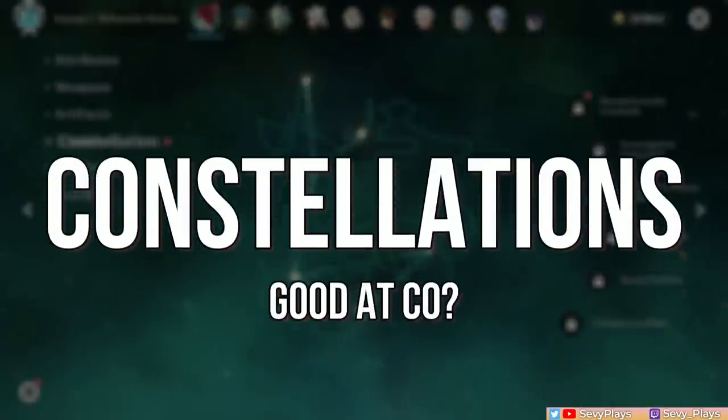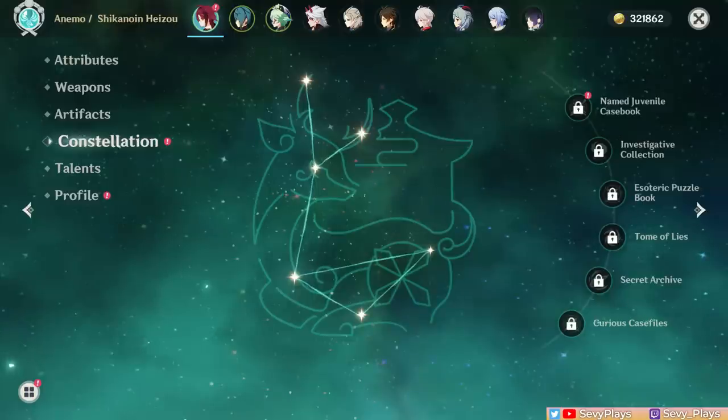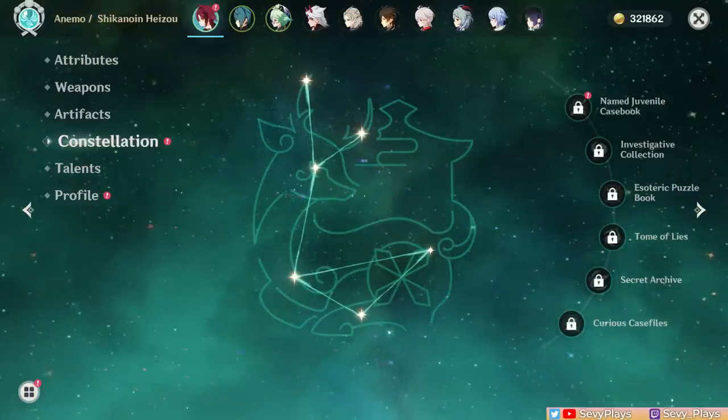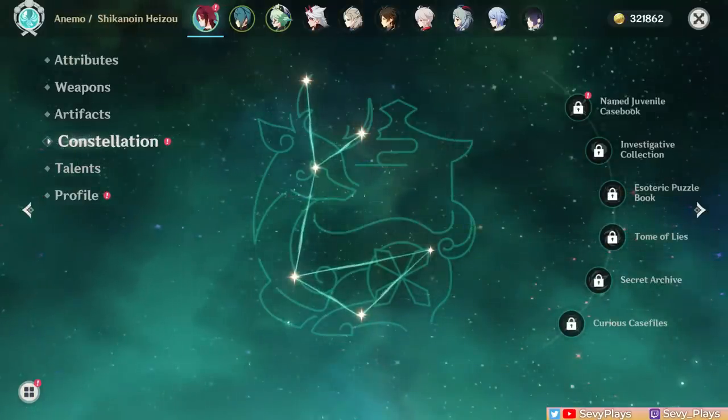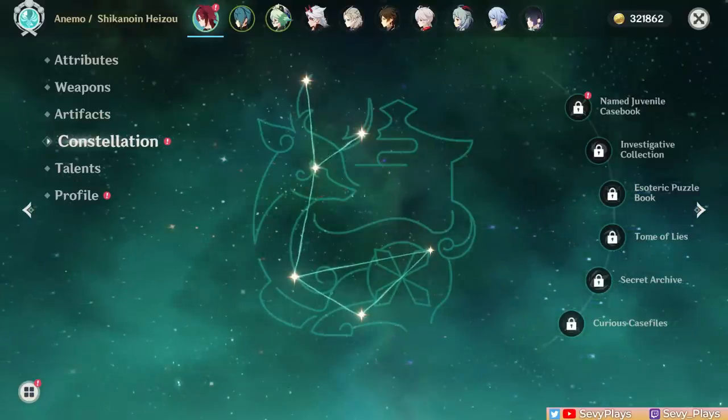At C0, he also feels well put together already. The biggest improvement I'd have wanted is a stronger burst suction by default. Aside from that, I think even without constellations, Heizo's already fun and viable to use, which is good for a 4-star.